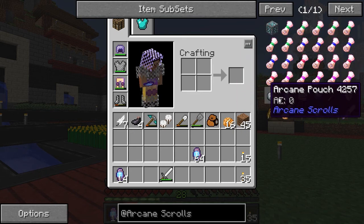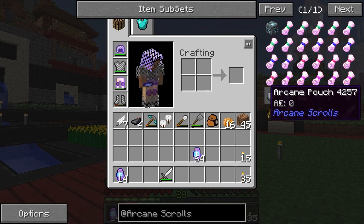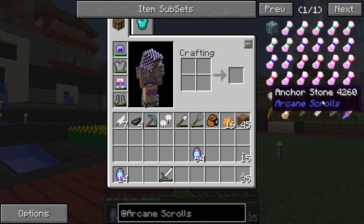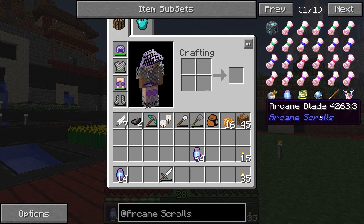There are also anchor stones, and I think you use this arcane pouch to store the arcane stones because otherwise they take up a ton of space. Anyway, what we're going to do is craft some of this stuff up and see if we can figure out how it works and what it does.